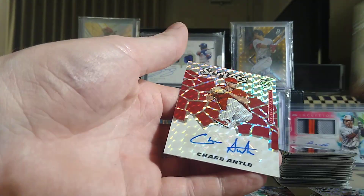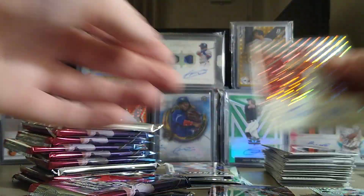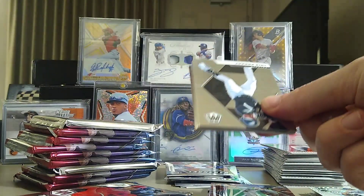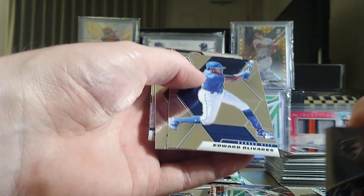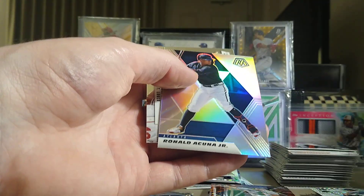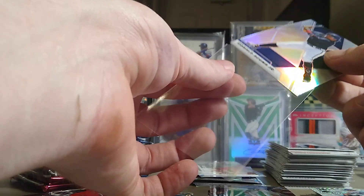Chase Antle — Philadelphia, another pitcher. I guess that's just kind of what you're looking at guys, getting a bunch of pitcher autos. Hoping for a banger numbered parallel because when you're buying unlicensed product, you know... Edward Olivares, Ke'Bryan Hayes, Ronald Acuna Jr. silver, and a Paul Goldschmidt Big Fly. Also looking for those rare short print inserts.